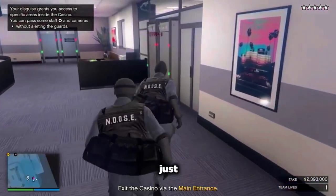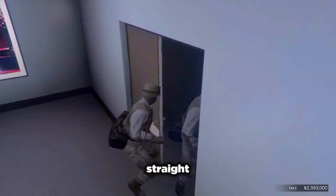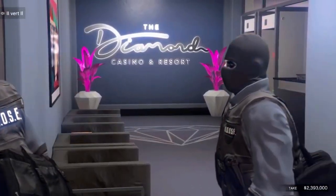Just run straight out — they do not care. They think you're part of the police, they're not going to question you. So just run straight out, that'll help you in the long room.